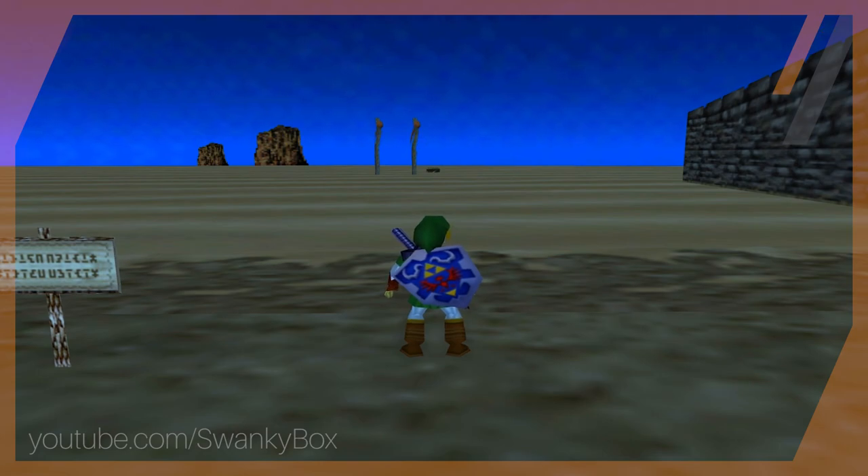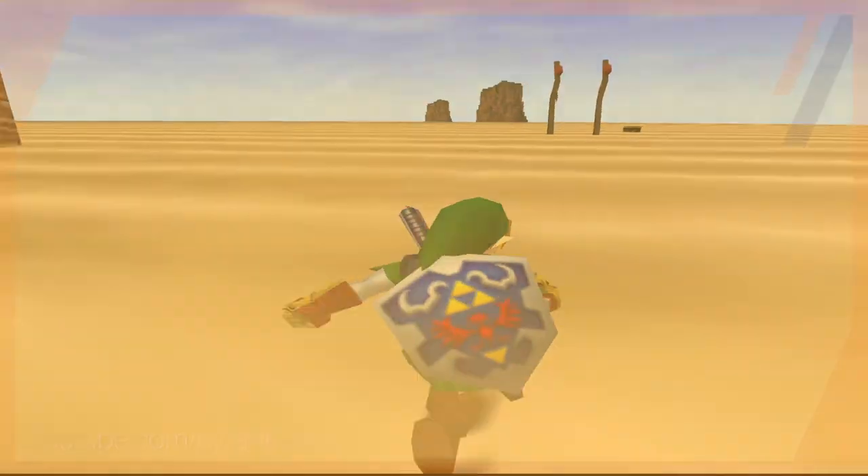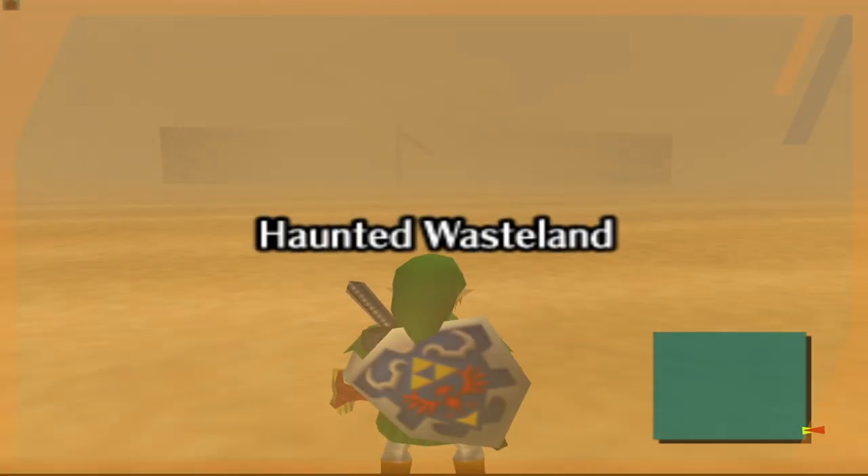They have the posts with cloth on them that guide you, and you can see a single wooden crate out in the distance. The problem is, as soon as you touch the sand in any way, shape, or form, you get warped to the haunted wasteland map.